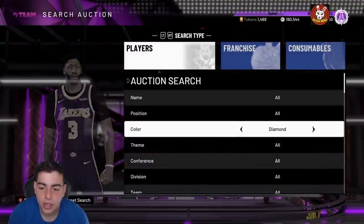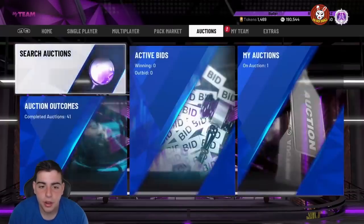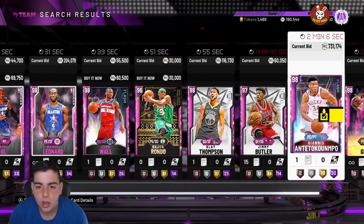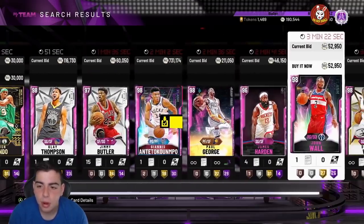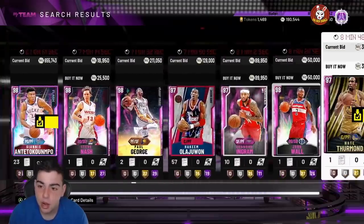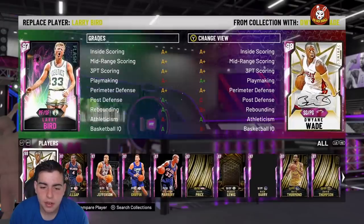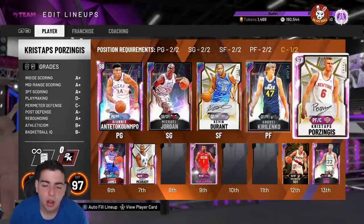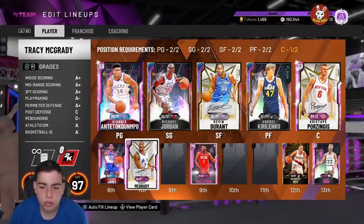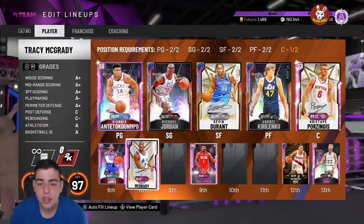I'm going to drop a top five snipe filter video after this. Magic is at 250, Kawhi's back up a ton, Klay Thompson is no longer a buyout. Giannis has broken this game single-handedly — everything is up this much and it's kind of scary. I've never seen it like this. If I sell my whole team that's a huge W. Once the market crashes again, Bird, Zion, Weber — they'll all be buyouts again. That's why I'm saying sell now. Tracy McGrady is going for around 200 something k — he was at 130k when they dropped the new opal McGrady.